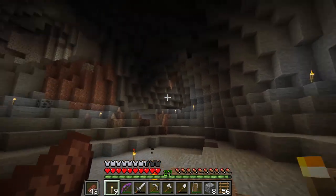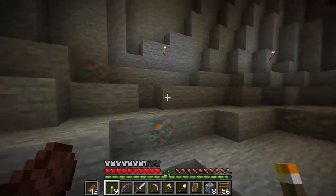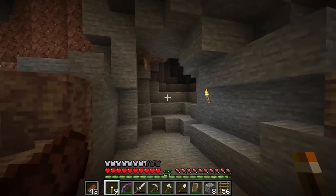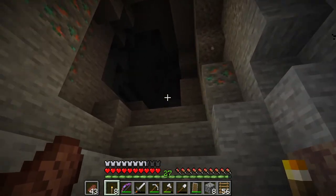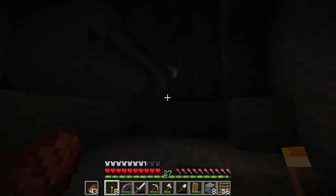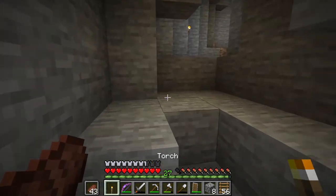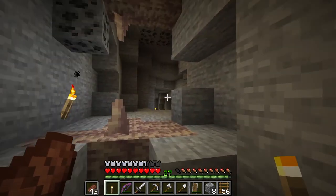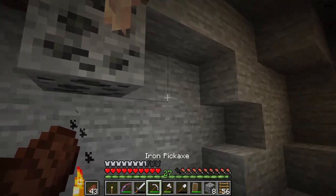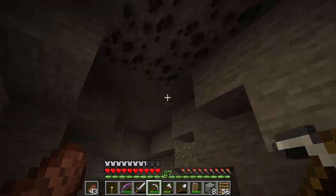I should be able to fit all the farms I want in here. It'll be nice and covered up and I don't have to dig much out. Lots of copper too and some dripstone. There is another passage up here so let's quickly clear this out and light it up. It went pretty far back here and I've just almost run out of torches, so that was kind of perfect. Looks like I'll need some more coal in order to make some more torches.